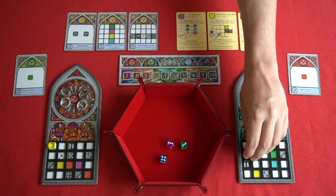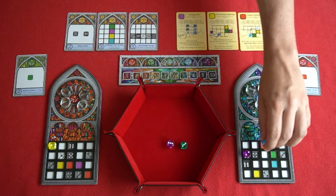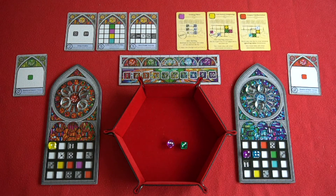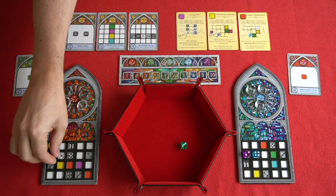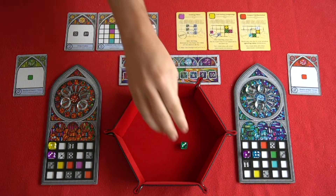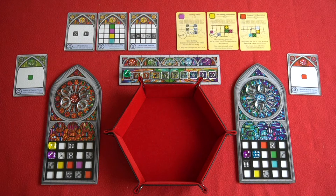So player 2 is going to take the purple 2 and place it there, and then the blue 4, orthogonally adjacent to that, there. Play passes then back in an anti-clockwise manner, so back to player 1, and player 1 gets to pick one final die — here we go with the purple 3. The remaining dice is then placed on the round tracker to denote that that's the end of round 1.